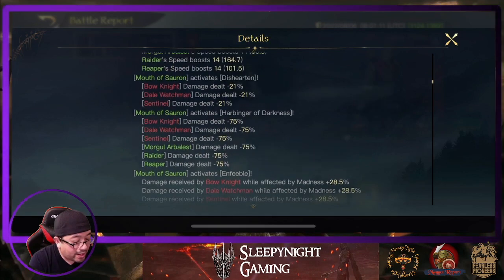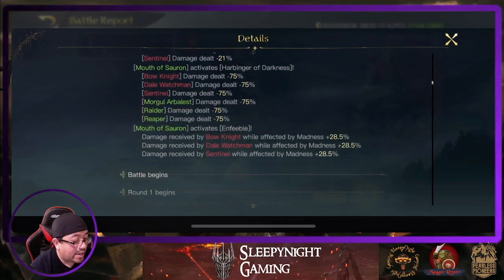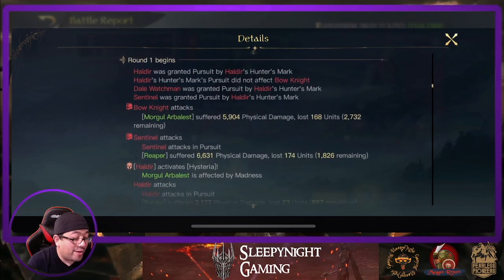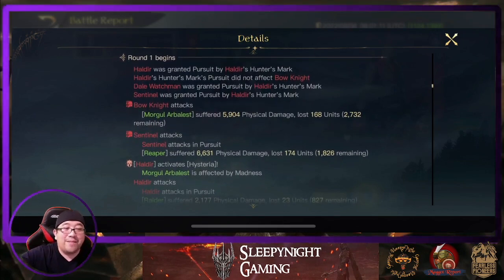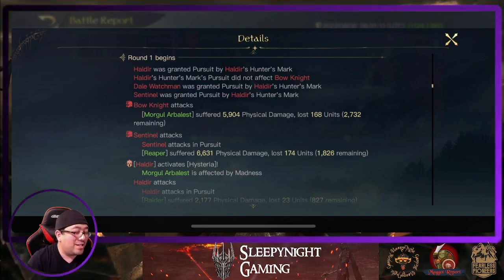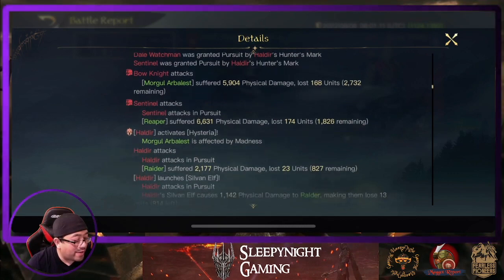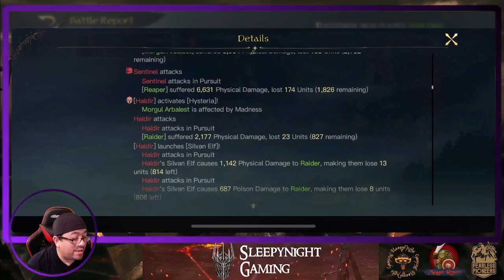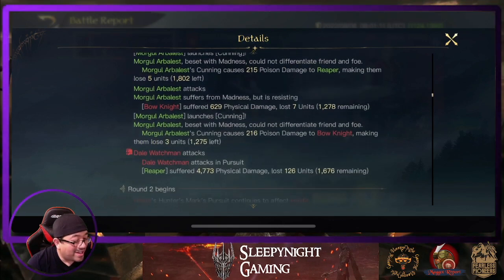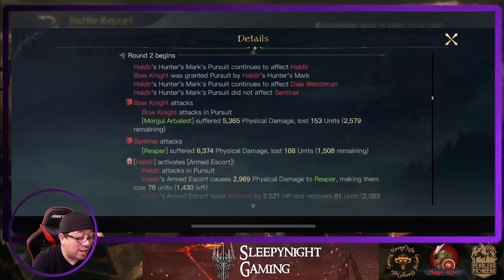A bunch of buffs right here. Mouth of Sauron activates Harboring Darkness, so every unit is minus 75, and then there's an enfeeble. So in the first field round we're going to be in slap battles. Bow knight attacks for almost 6k — this is minus 75 and then another minus 21, so ideally they're supposed to attack at 4%. Reaper gets hit by sentinel for 7k. Hysteria hits the mogul alabets. Mogul alabets shoot reapers, resisting — that's pretty weird. We got hit by ourselves in the first round, so it's a loss for the first round.